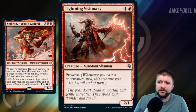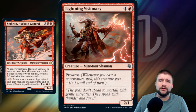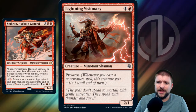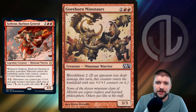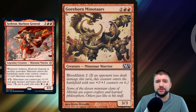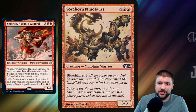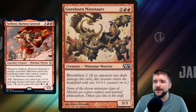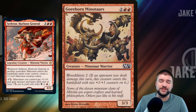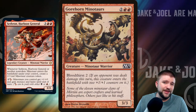Lightning Visionary is another cool one — 2 mana for a 2/1 with Prowess, so this one can get bigger as we cast spells right before it attacks. And remember, all of these Minotaurs bring in additional Minotaurs. Wrapping up our 26 Minotaurs, we've got Gorehorn Minotaurs — a 3/3 for 4 with Bloodthirst, so it's really good value. It can come in as a 5/5 if an opponent was dealt damage this turn, which shouldn't be that difficult to pull off in this deck.